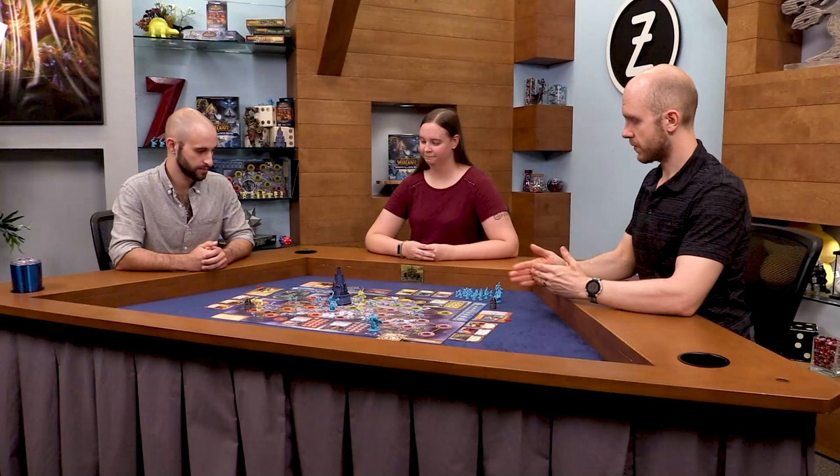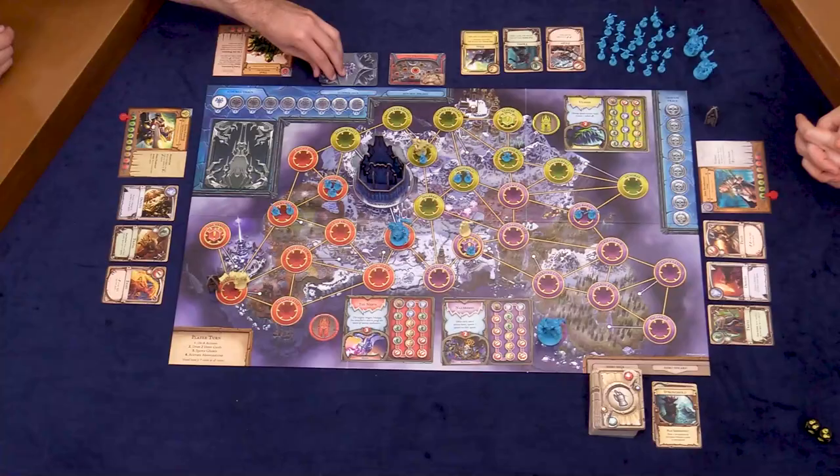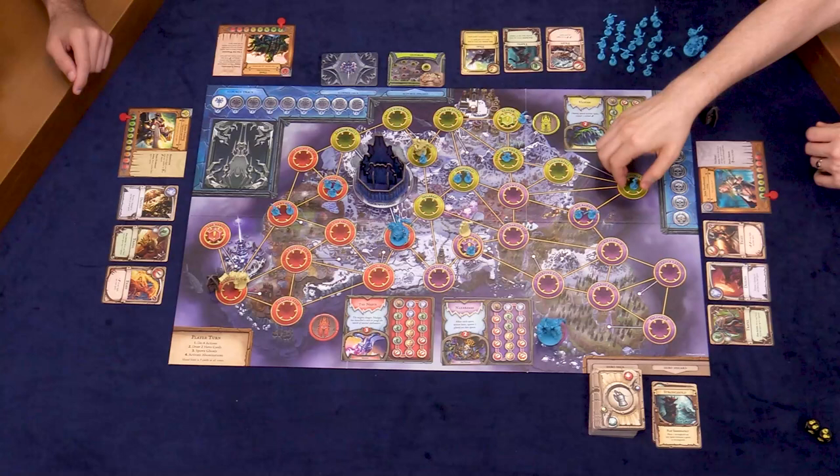Next up is spawning ghouls, based on the position of the Scourge track. We're going to flip two Scourge cards — they correspond to different spaces on the board and we place a ghoul on each of those spaces. I'll flip Ulduar — we get a ghoul on Ulduar — and Gundrak — we get a ghoul on Gundrak. And that's it for now, but it's going to keep happening and we'll have to deal with it.